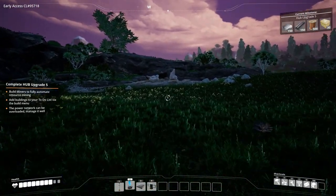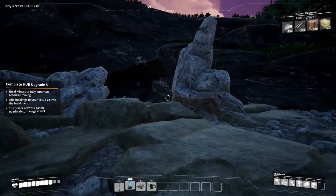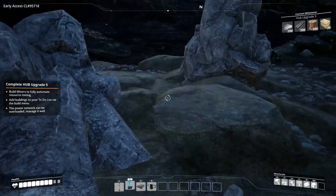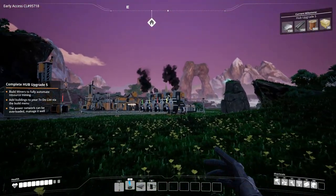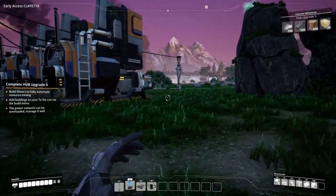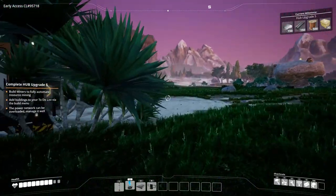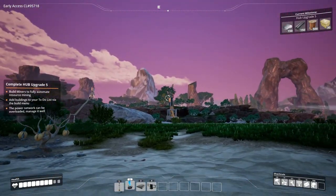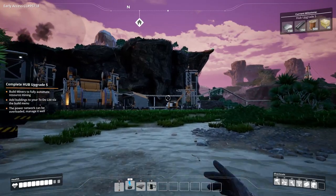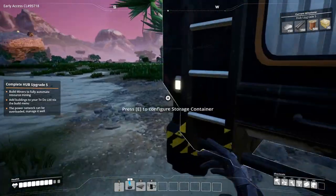One thing I did realize while running around and collecting some stuff - there's limestone right here, two deposits of stone right here that we could have built off of, but we built that one far down there, which is fine. It's not going to make a difference because the only thing that makes is concrete. I'm actually thinking about once we start doing the warehouses and building walls, I'm going to make that its own little concrete factory and it's just going to export concrete out to the rest of the base.